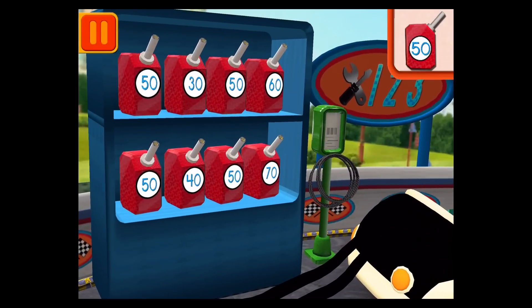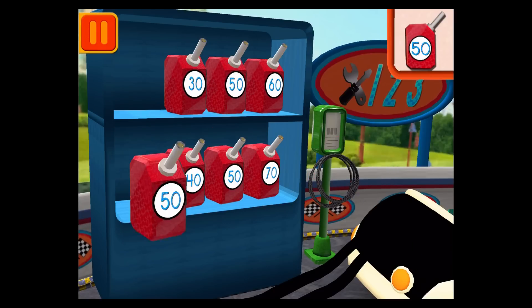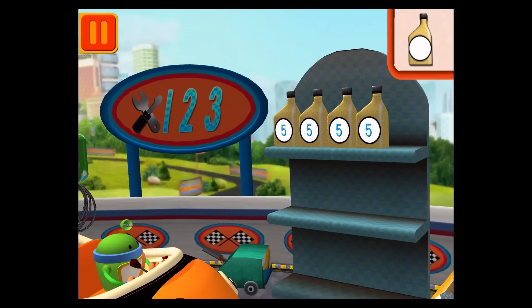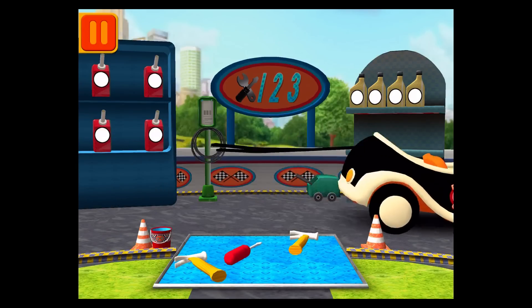We need gas cans with the number 50. Find the cans with the number 50 and drag them to your car. Good. Next. Each can has five units of oil. Let's count them by fives: five, ten, fifteen, twenty. Good. Next. We need a big lug nut. Tap on the lug nut that has the largest number. Awesome! We now need to get back to the track.